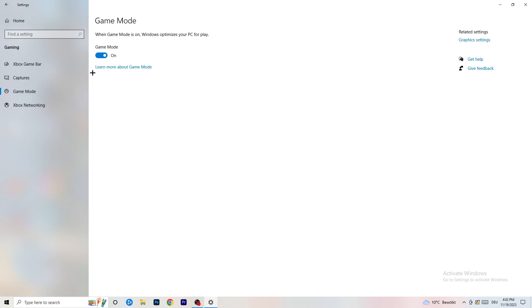Next, go to Game Mode on the left-hand side. This one you need to check for yourself. On my PC it works better with Game Mode on, but on some PCs it won't. So turn it on, check it, turn it off, check it — whichever works better, stick with that option.